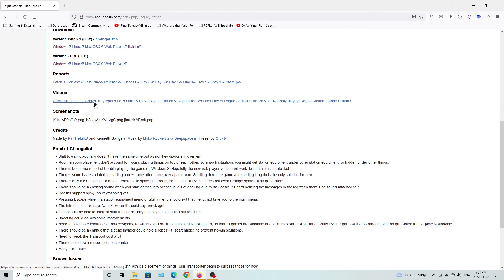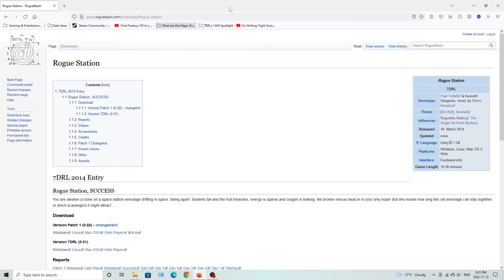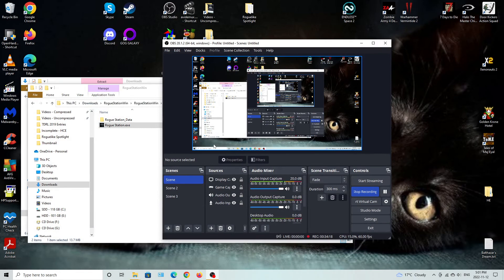It did have some issues here, but you know - the future procedural generation may block a path, and the transport beam is basically there to help you get around procedural generation stuff. Anyways, that's basically Rogue Station - the first game I thought was worth spotlighting. Hope you guys enjoyed the gameplay for it. Take care.